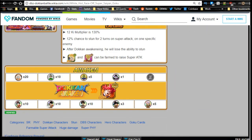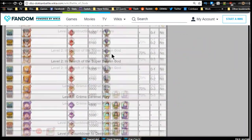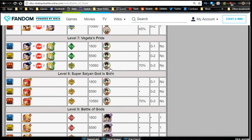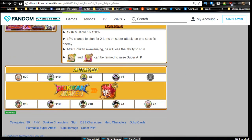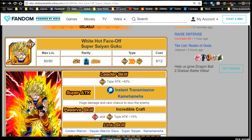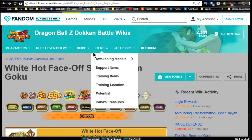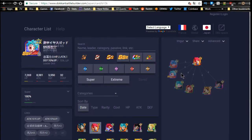He Dokkan awakens from the SSR variant. To raise his super attack level, use the physical Goku SR — Dokkan awaken him via the Dragon Ball Z Battle of Gods event using Videl, Gohan, Vegeta, Goten, and Trunks medals. Dokkan awaken him, Z-awaken to TUR, then feed him into the SSR variant for a super attack increase. Alternatively, use all-type Kais or Grand Supreme Kais. I'd definitely recommend getting him to Super Attack level 10.